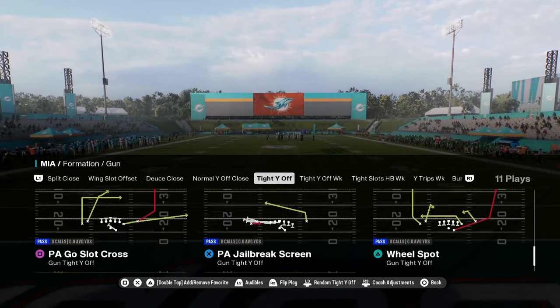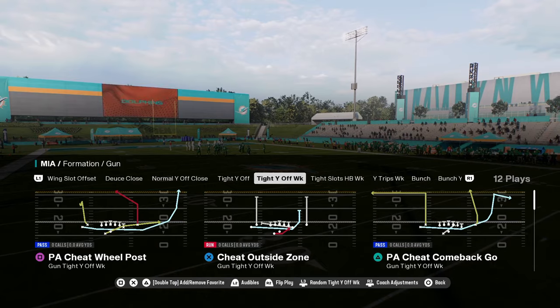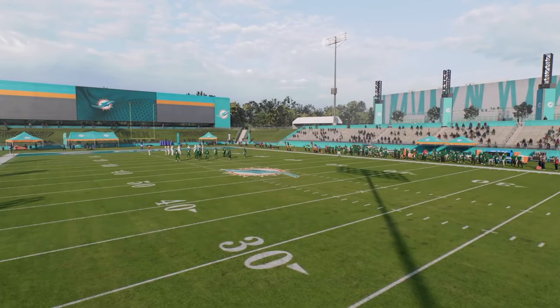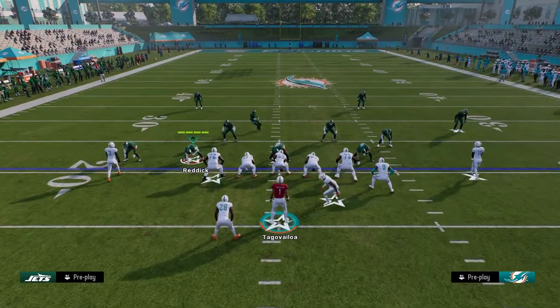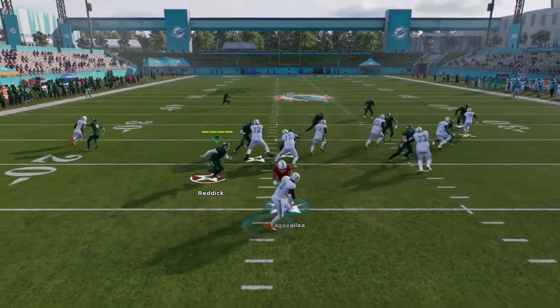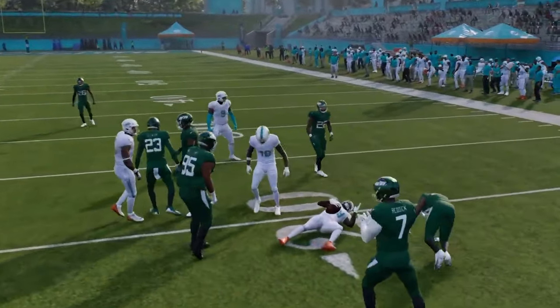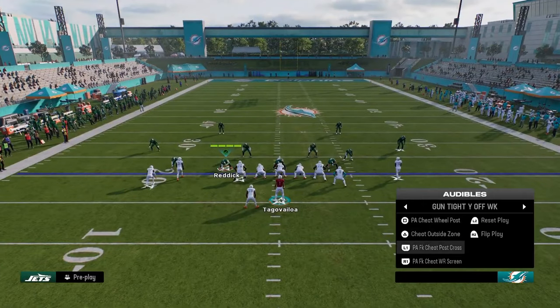Really the reason you would run this formation is for its compression set. So you have tight Y off and tight Y off week. This tight Y off week is actually kind of cool — you have a fake motion with a halfback stretch, a halfback stretch from shotgun. You just have some crazy stuff in this playbook and it's in good formations too.